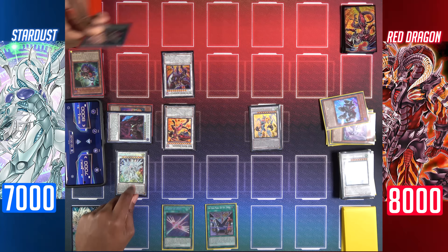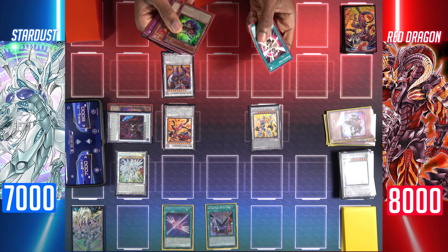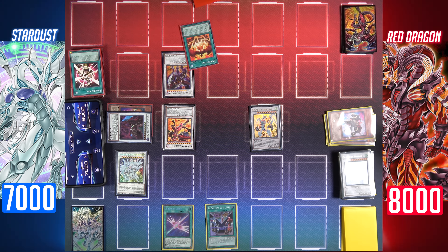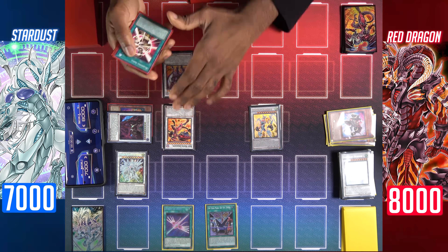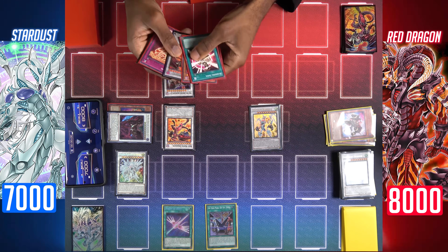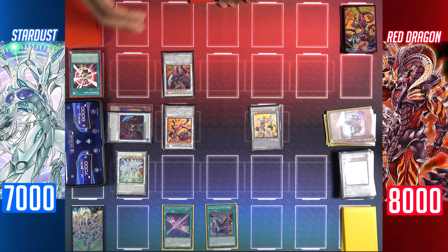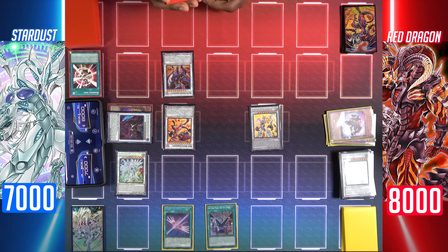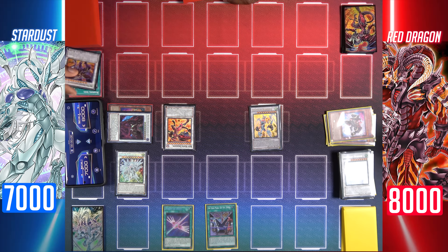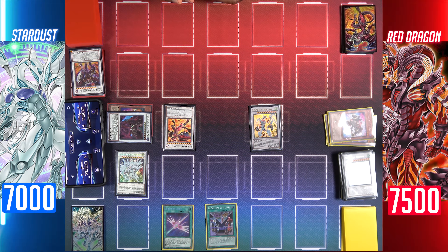Shooting Majestic returns. Vision Resonator's effect will add a spell or trap that mentions Red Dragon Archfiend from my deck to my hand — add Crimson Gaia. Red Nova Dragon gains 500 attack points for every tuner in my graveyard, so with three different tuner monsters it currently sits at 5000 attack points. Enter battle — Shooting Majestic Star Dragon attacks Hot Red Dragon Archfiend Bane. Bane is destroyed and I'll take 500 damage.